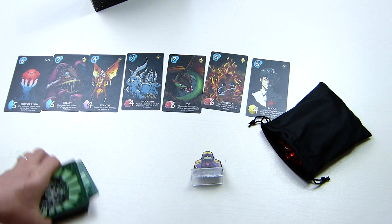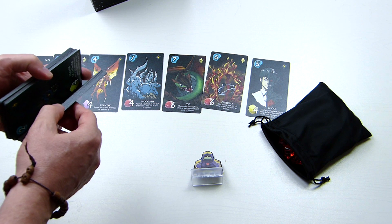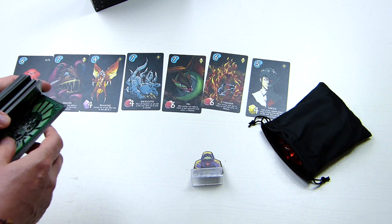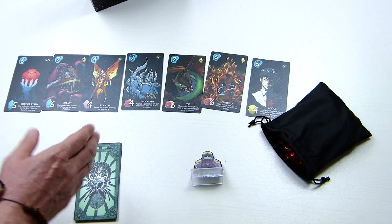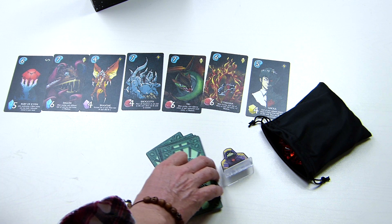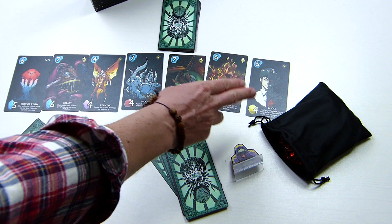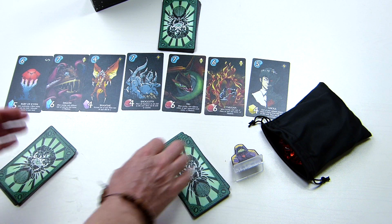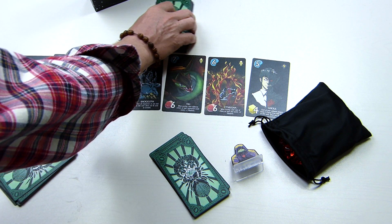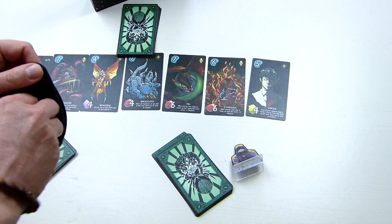Take the rest of the deck and split it equal to the number of players — two players, two decks; three players, three decks; four players, four decks — and place each deck between two players. So every player has a deck to their left and a deck to their right. These decks are called gates and each gate is sealed with five random crystals drawn from the bag.